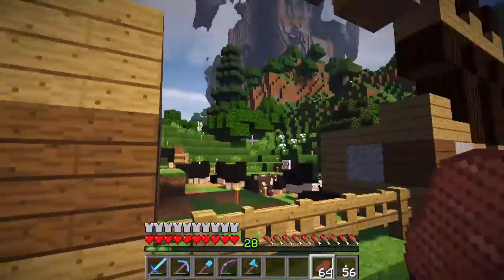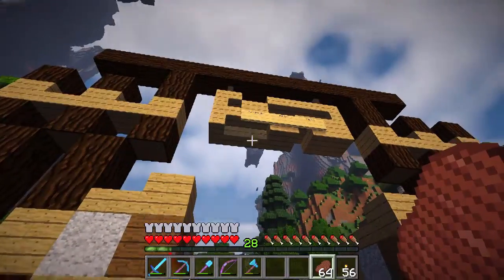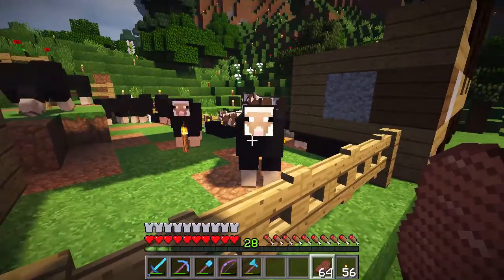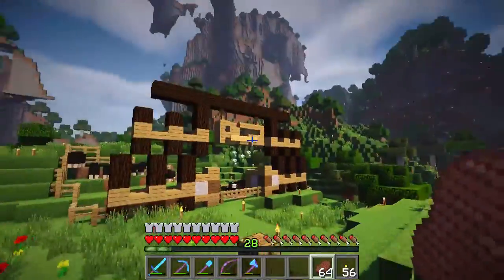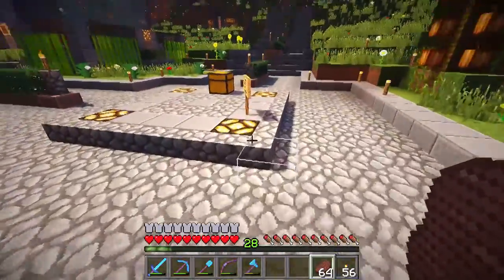Over here is an animal pen. It says the Too Crafty Cattle Ranch, and it's full of sheep. There's a few cattle, but mostly sheep. I think Cattle Ranch might be a bit of a misnomer. But Aerie built that pretty early on in the server.